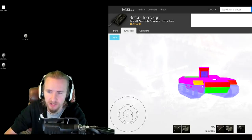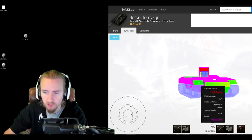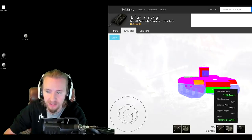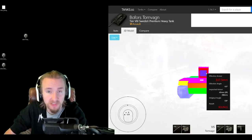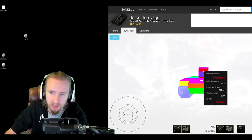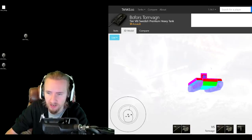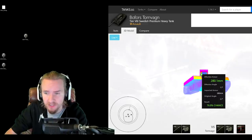If the Tornvang is side-scraping and you have about 250mm of pen, you've got a 50/50 chance of going through, and loading gold makes it pretty much guaranteed. A tier 6 tank might not even be able to go through the lower plate, which is 100mm thick. But what is absolutely outrageous is the turret armor: 350mm of effective top turret armor, 400mm right at the top, and even underneath the gun it's 300mm. Even when the Tornvang uses gun depression, you're still looking at 270mm underneath — meaning even some of the highest pen gold rounds in the game still aren't guaranteed to get through.